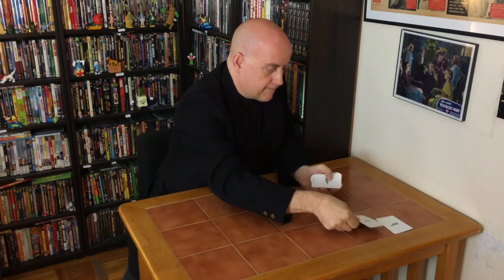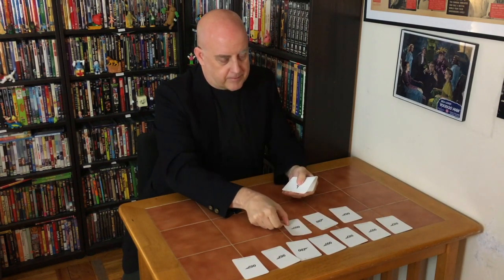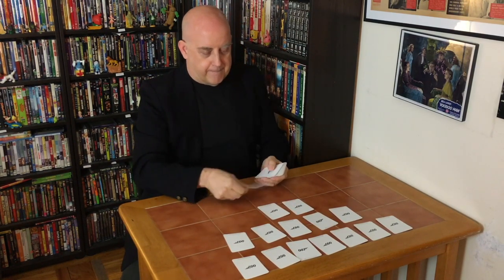Two players play and the cards or stones or objects are arranged like this: seven, five, three, one. On your turn, a player can take as many cards as they like, but only from one row at a time. And whoever picks up the last card is the loser.